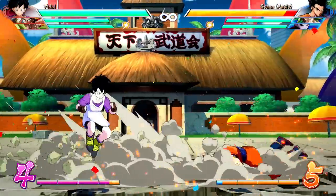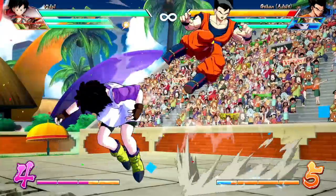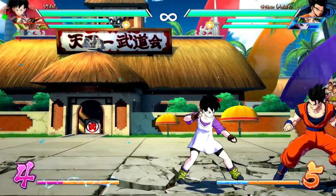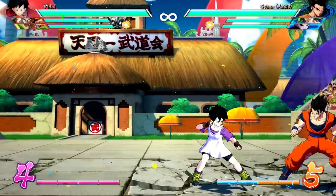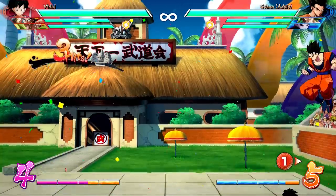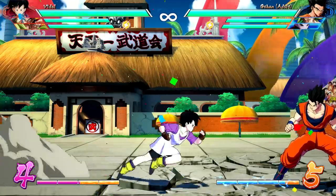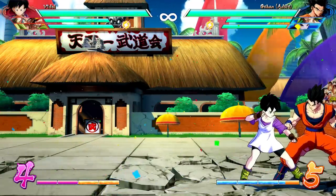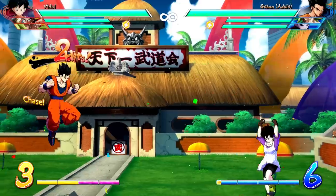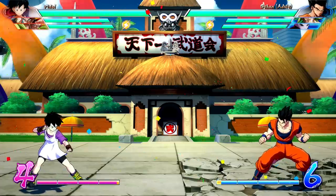For the medium and EX versions, you can hold the button to get a different version that produces a wall bounce. Holding medium gives a wall bounce; holding EX gives a wall bounce but you don't lose the corner. This means you can go for different combo structures depending on what you're looking for. Especially in the corner, it's best to hold the button, as you can get much more damaging combos. For medium and EX versions, please hold the button in the corner to get more combo value.